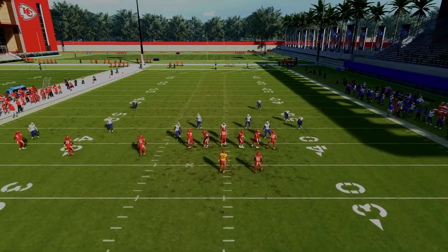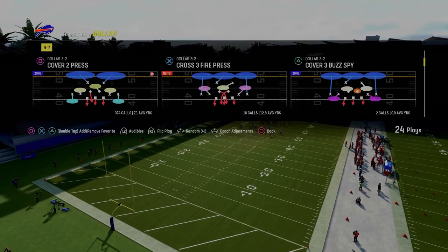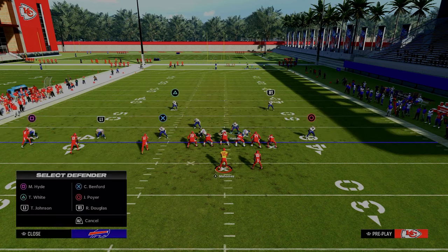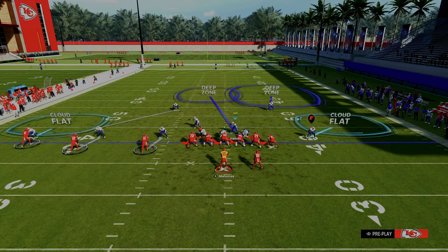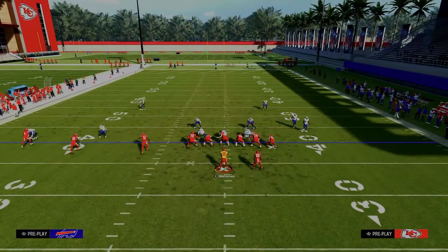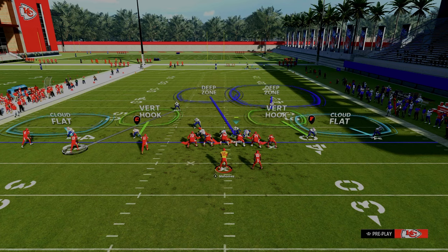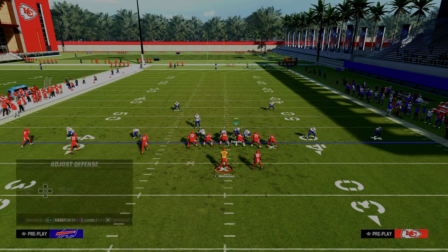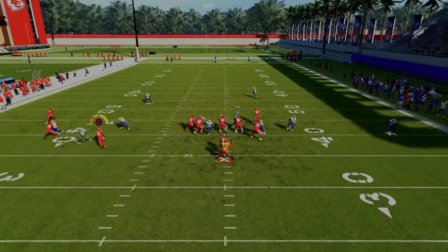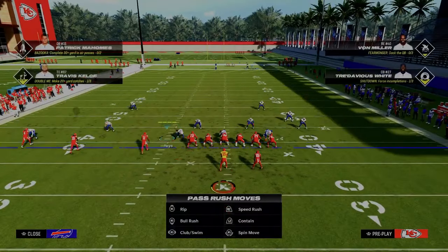How do you defend the RPO bubble out of trips? Option A: use the banner line setup — with that alignment, it's really hard to throw the bubble screen. Option B: if you're not man aligned and you're base aligned, take the safety and man him up onto the middle trips receiver, then do something fairly standard and roll the coverage over. By manning him up, he'll come over, help support the run, and you'll have enough defenders there to defend it — one of my favorite little tactics for stopping the run out of trips.